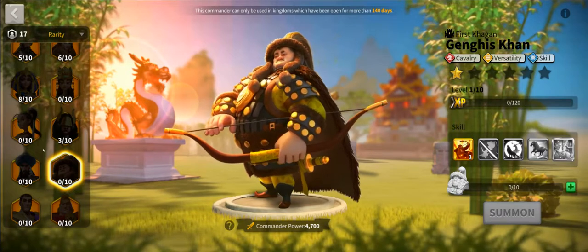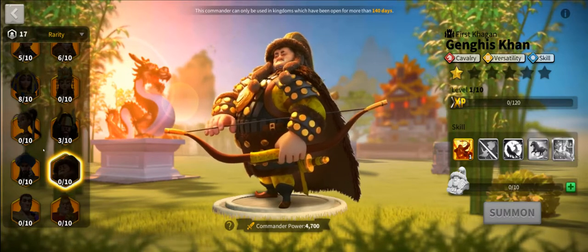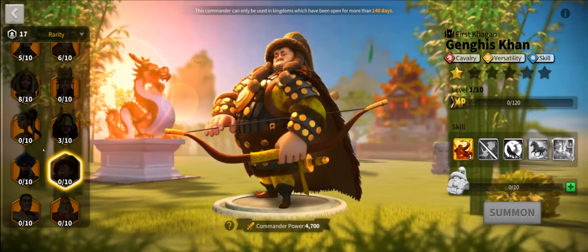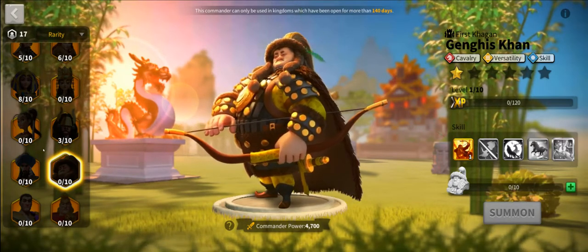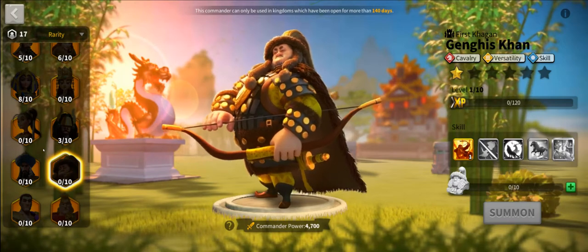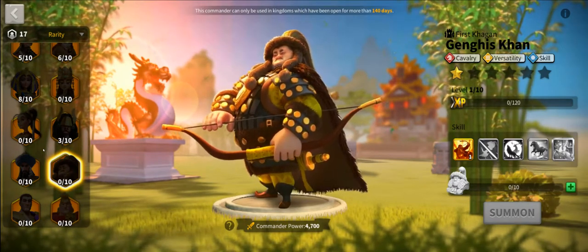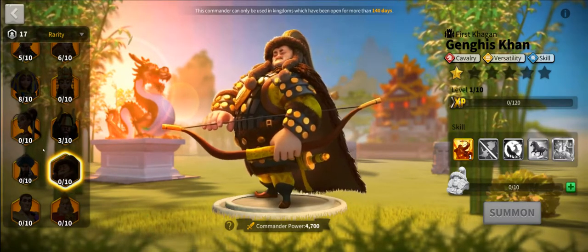If we take stock of where we're at right now, we see a lot of mobility — every commander has had mobility to this point. There are debuffs in Minamoto and Tau Tau, though not much in Saladin and Khan. We now see more anti-skill damage coming through from Saladin, but we don't see any of the front-loading damage. Let's look at the next commander pair.